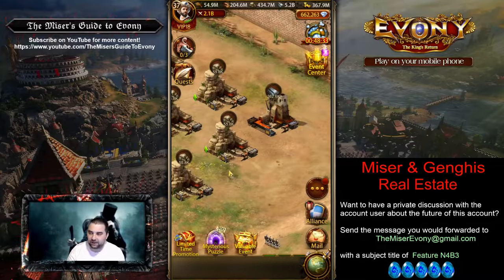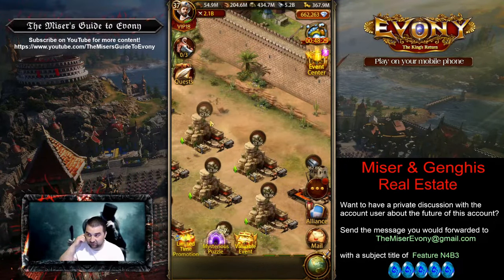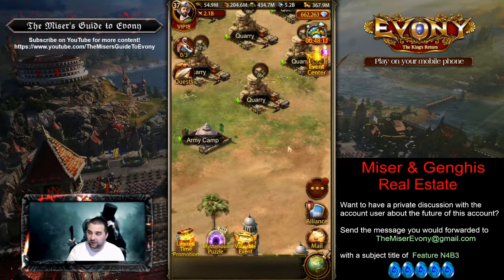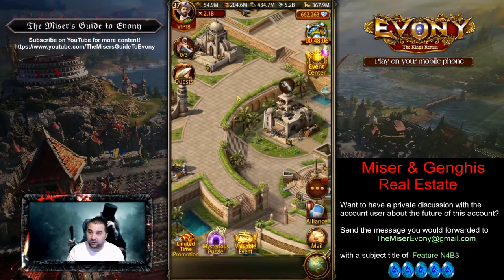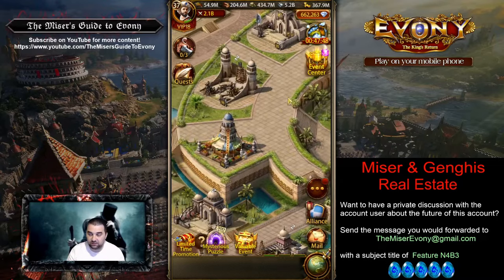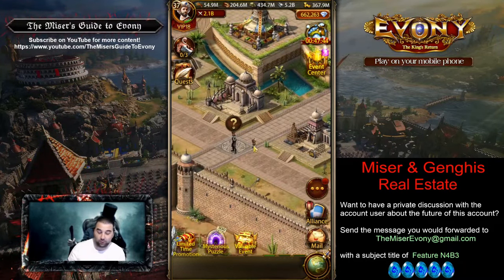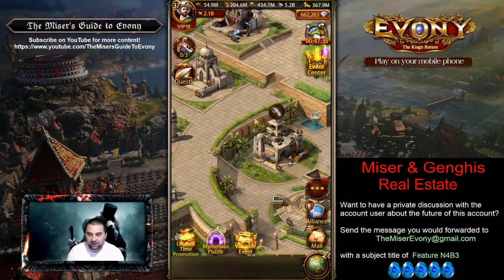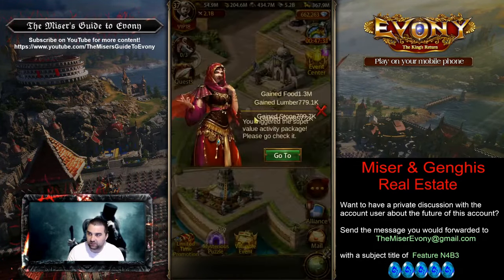That's probably because the person running this account has dumped a lot of money into it instead of really building up the production. This is something anybody could pick up and quickly build up that resource production so you don't have to rely so much on cash or alts. You can already see VIP 18 on a pretty new server — there's a lot that went into this, probably $50,000 or more. Keep in mind that the cost of building an account from scratch is significantly higher than just purchasing one and rolling with it.